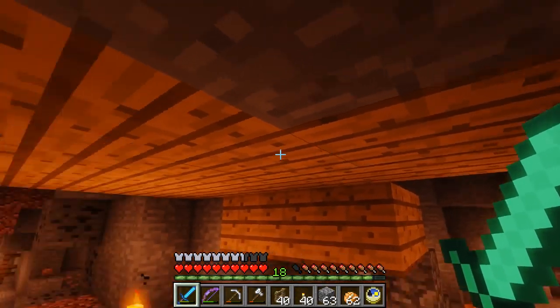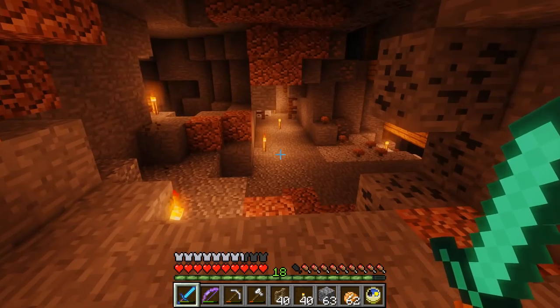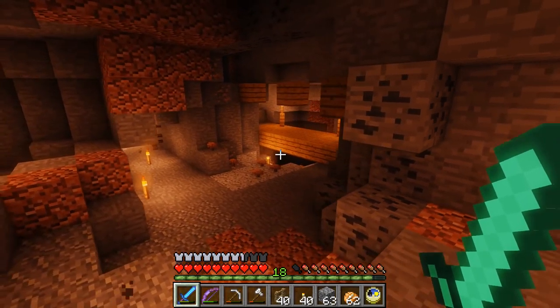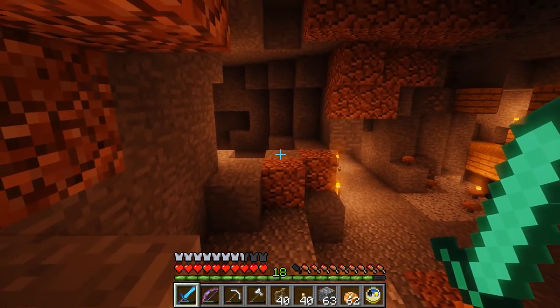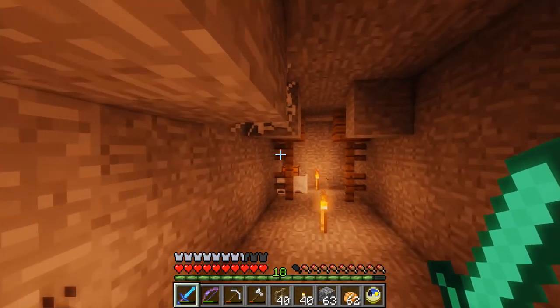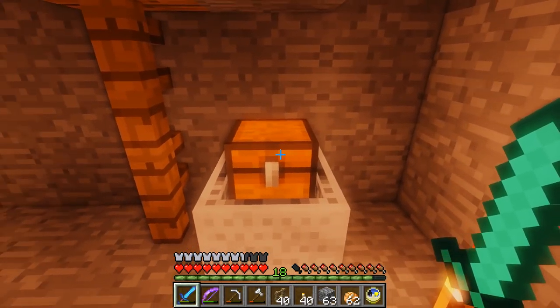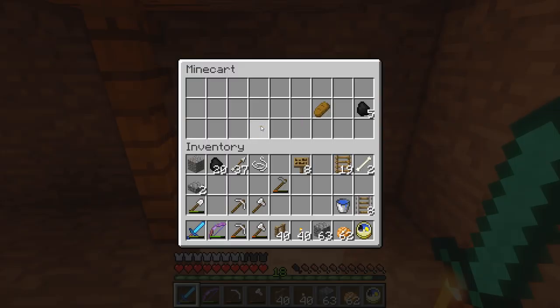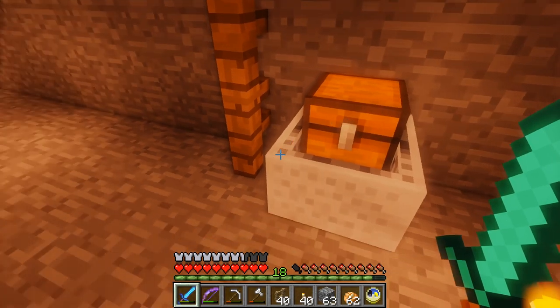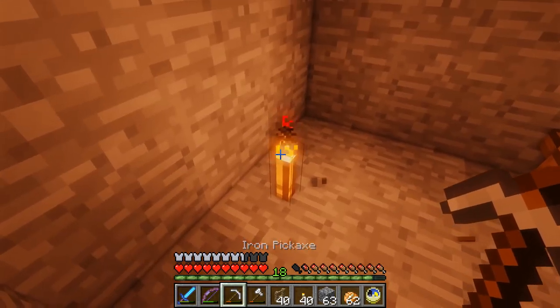I remember seeing a chest and I don't know where it is, so if you see a chest anywhere... Wait, what's that in front of you? Oh it's right there — that's easy! It's sitting on a minecart. It's got some bread — that's good — and some more coal. Now we can collect that.